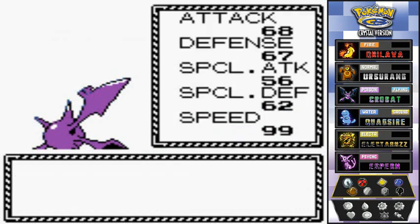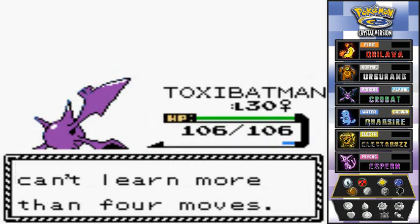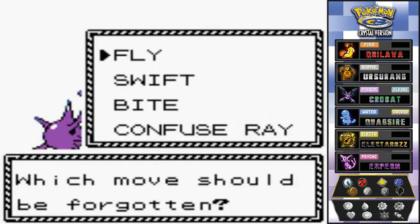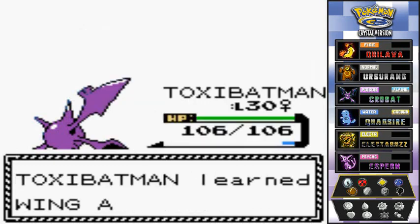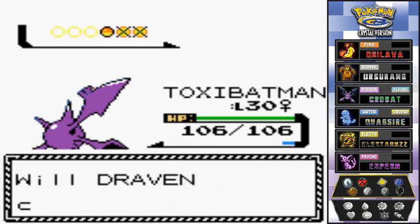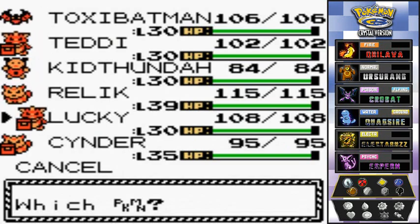And finally Toxie Batman grows to level 30 and it's trying to learn Wing Attack! I'm going to replace Confuse Ray with Wing Attack — it'll eventually learn new moves anyway, might as well have Wing Attack now. Thanks a lot, Fly. He's now coming out with his Electrode.